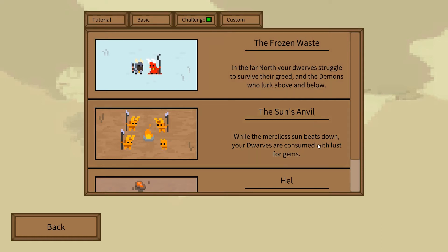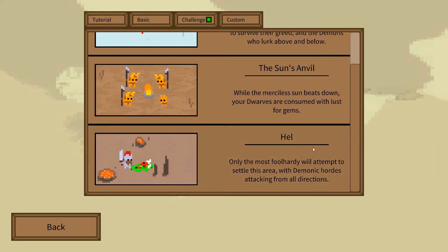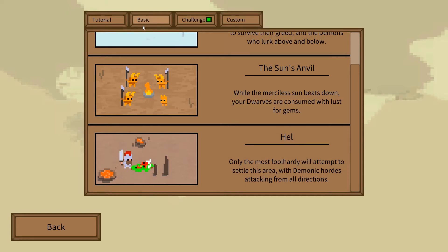Or you've got a desert level, where you've got dwarves that consume the lust for gems. And then we've got hell, where only the most foolhardy will attempt to settle this area. So I'm going to go for basic - let's go for dwarven forest.